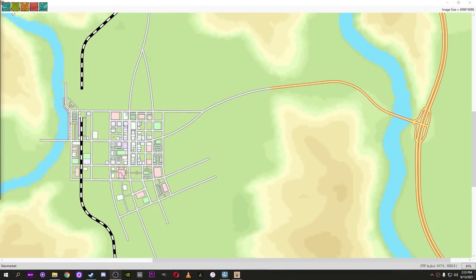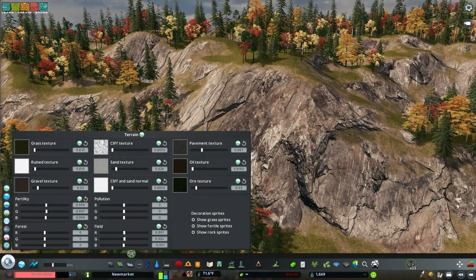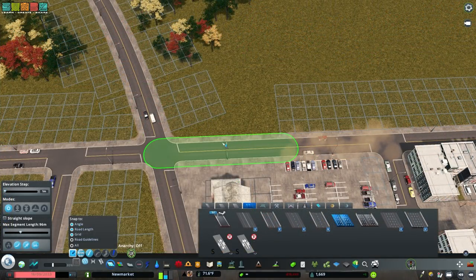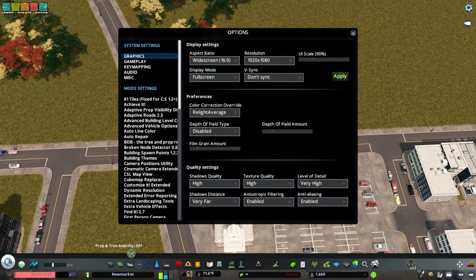Get CSL Map View to create beautiful map overviews of your build. Get Theme Mixer to completely customize your map's appearance. Get Zoning Toolset to toggle zoning squares next to roads. Get Sort Mod Settings to reorganize your mod options menu to alphabetical order.